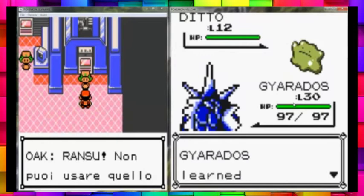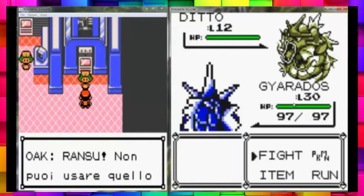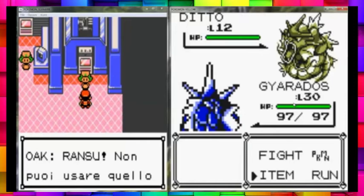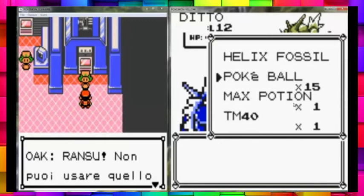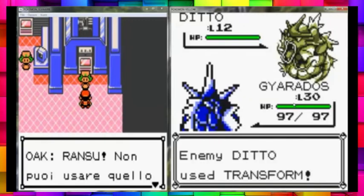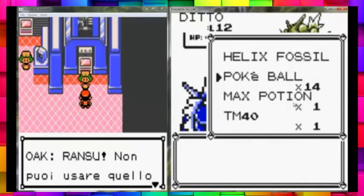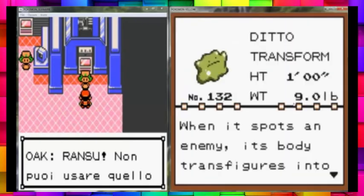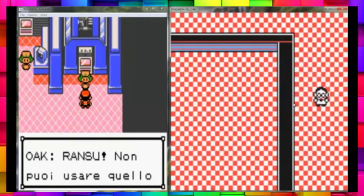You use Mimic, learn Transform, then it'll use Transform and you use Transform. Now I believe it is right for catching. Use transform again. What you're going to want to do is catch it. If I've done this correctly, the Ditto has transformed twice in a row — which is why you need Mimic. I believe I've done this correctly, hopefully. Because if I did, you'll see some pretty epic stuff.